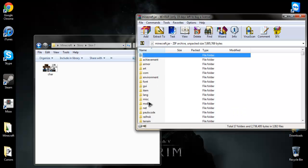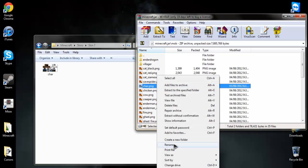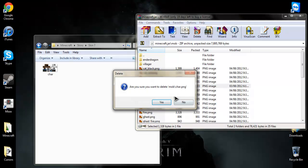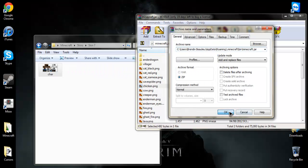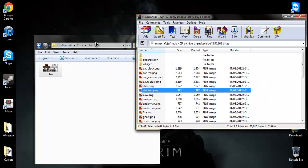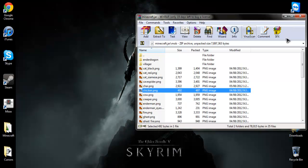So you just go to your mob folder, then look for char PNG. You just delete that sucker, because that is your skin, and you just drag the new one on here, press OK, and then it should be in your Minecraft.